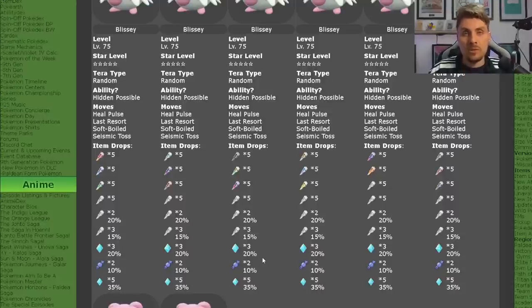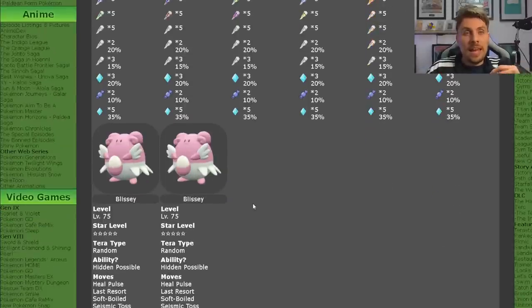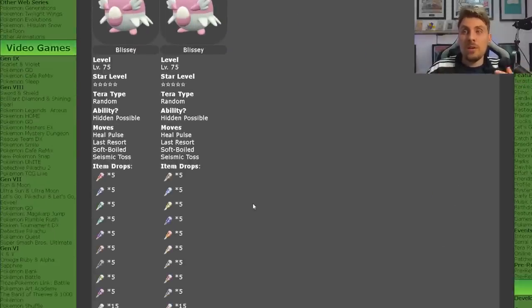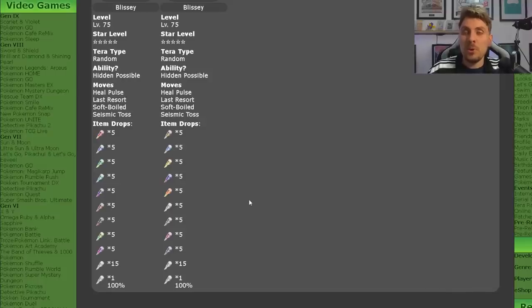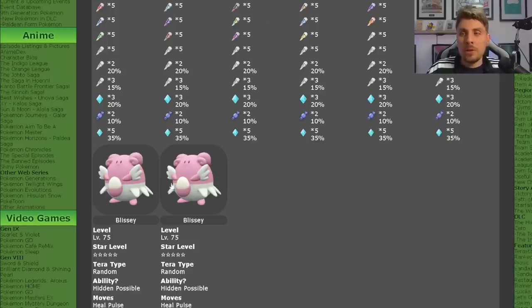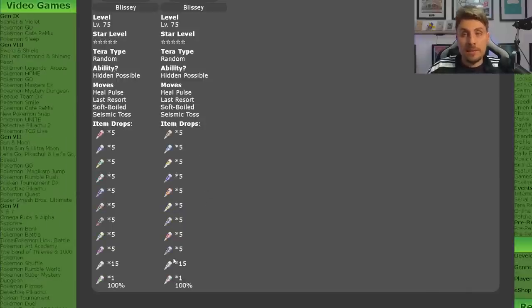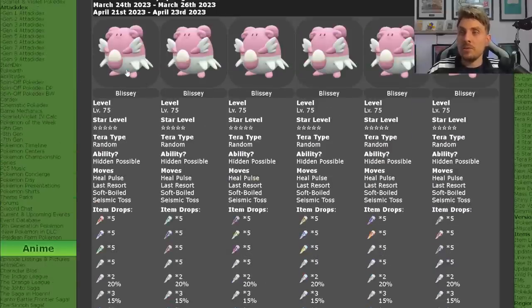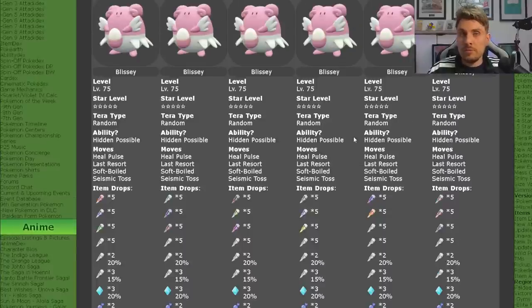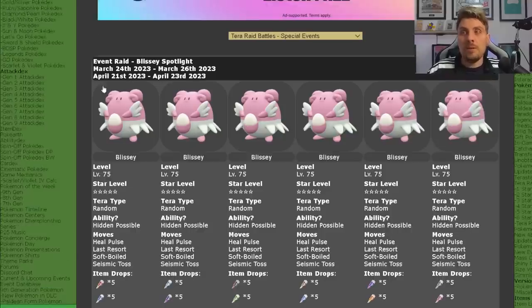The other two Blisseys featured in this Tera raid are the big ones — they're going to give you no level-up candies, but they'll give you up to 60-plus Tera shards per Tera raid and an array of all the different types. All in all, you're looking at about a 25% chance to get one of these raid dens where you'll get the 60-plus Tera shards, and the remaining 75% of the time you'll encounter the regular Blisseys where you'll get up to 25 to 30 Tera shards plus the level-up candies.